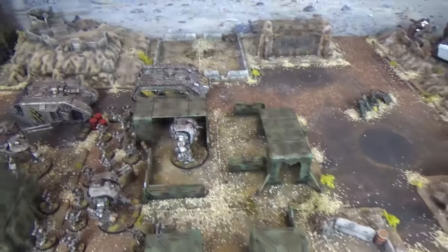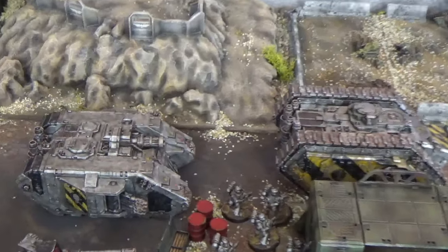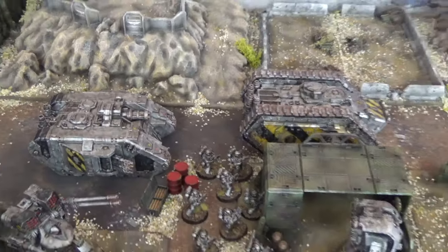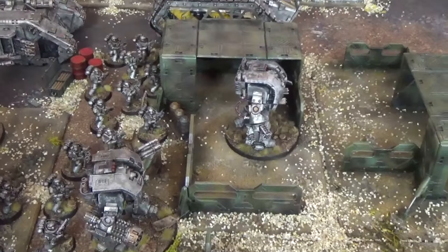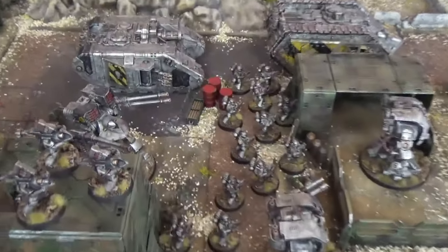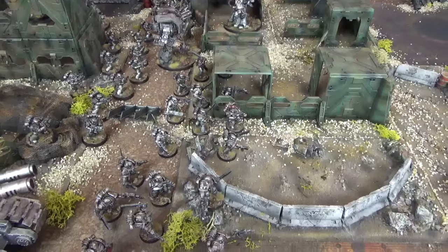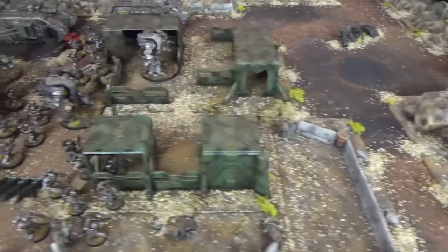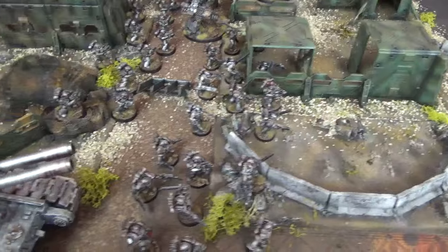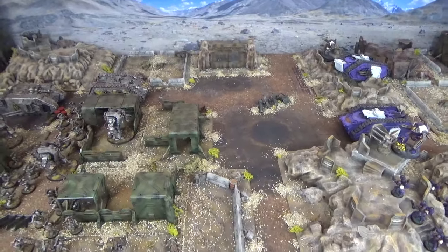From the other direction, the Iron Warriors are rumbling forward. Golg and his Terminators along with the Siege Breaker are leading the charge in their Spartan, backed up by the Land Raider Achilles containing the Tactical Support Squad. Two Iron Warriors Tactical Squads advance behind the Leviathan Dreadnought Talon towards bunkers, with fire support from the Deredeo and the Iron Havocs. Two squads of veterans and the Fellblade Super Heavy Tank hold the rear. As the Emperor's Children deployed first and the Iron Warriors seized the initiative, we will go into Emperor's Children Turn 1.